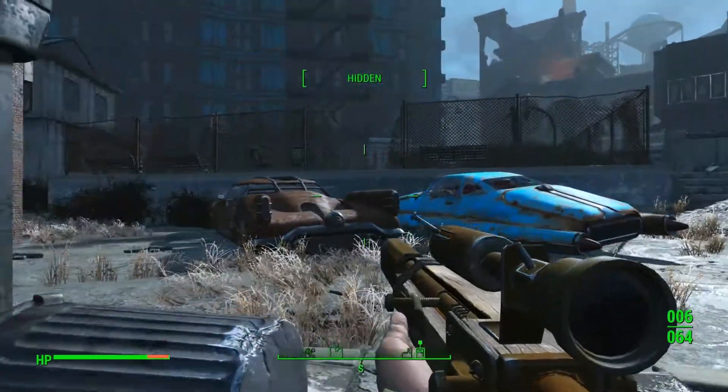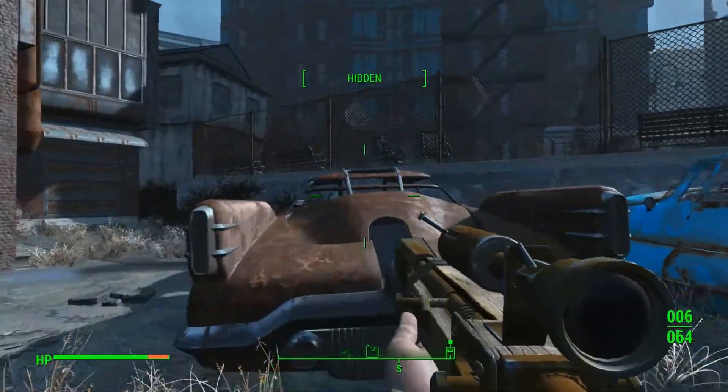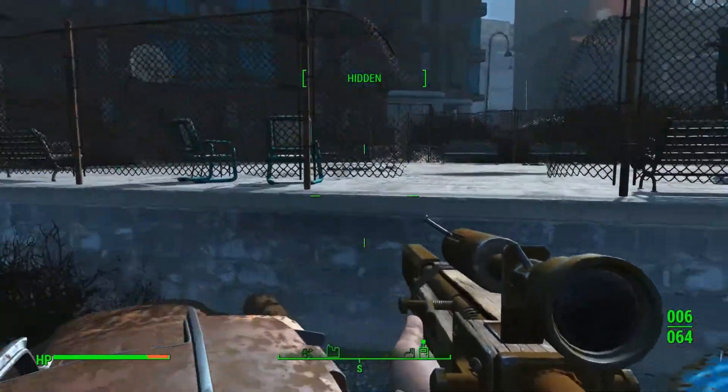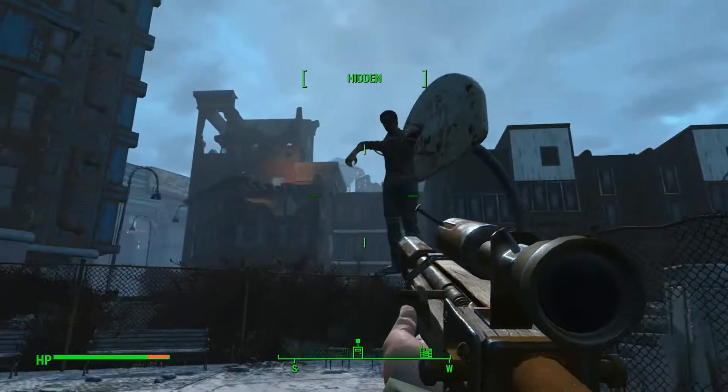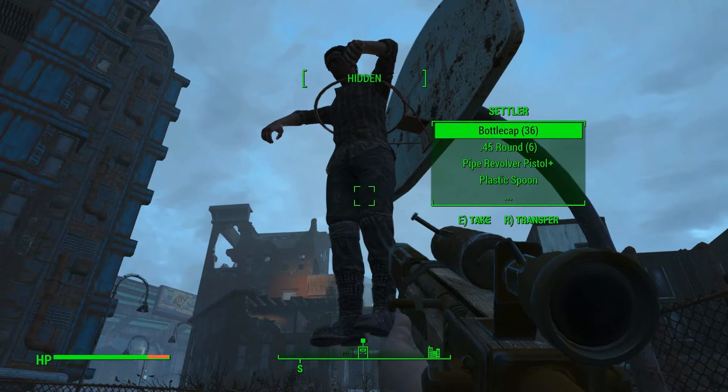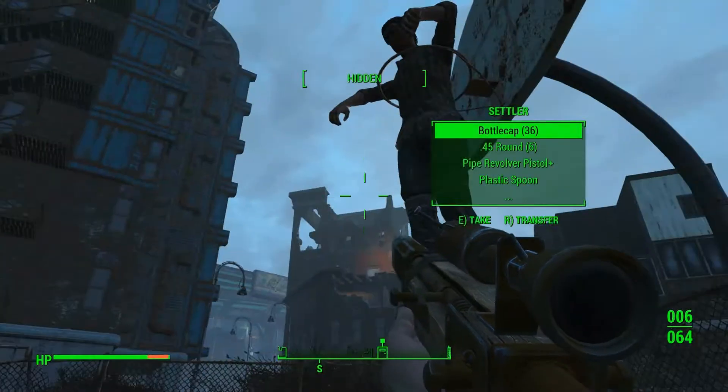We're slowly working our way towards the assembly plant. We may need to fast travel back to Sanctuary and drop off some gear. Oh, this is actually a settler — I thought it might have been a mannequin.